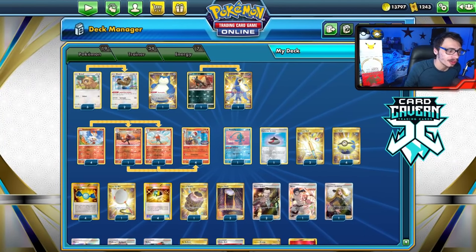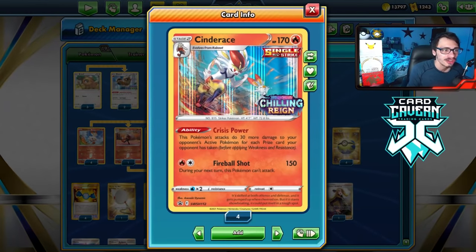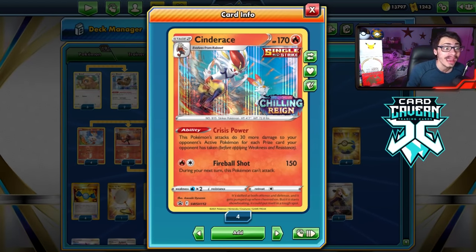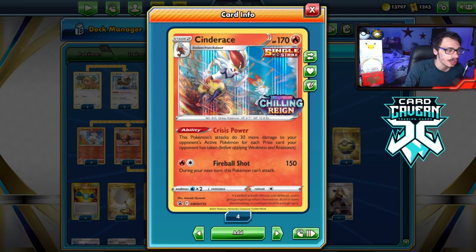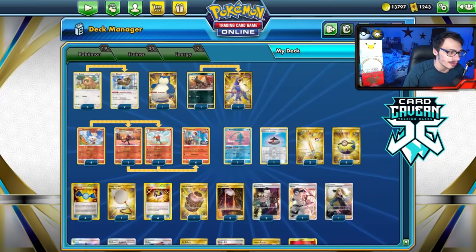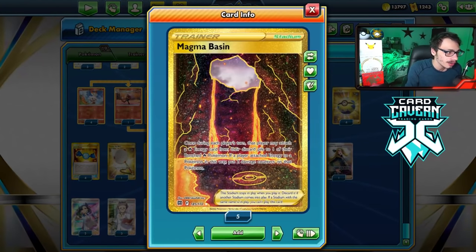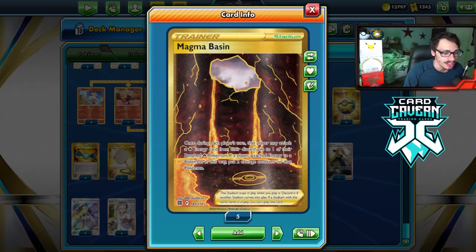Welcome back to the Brilliant Stars video. I am super excited to play one of the hottest Stage 2 decks you can play right now, and that is Single Strike Cinderace. Single Strike Cinderace got way better with Brilliant Stars — I was waiting for it to come out to make another video on this card because it got so many new tools. The big one is Magma Basin, which allows you to put a Fire Energy from your discard onto one of your benched Fire Pokemon, giving your Cinderace Energy Acceleration.